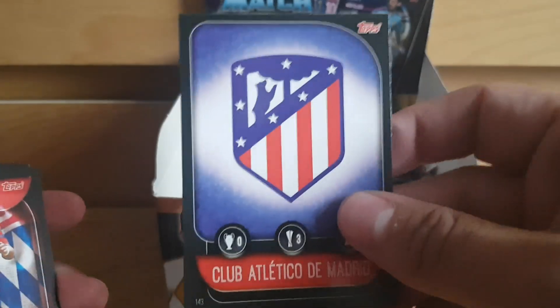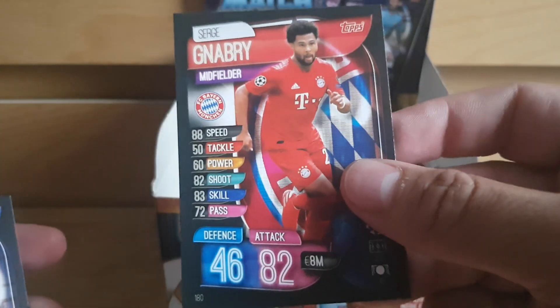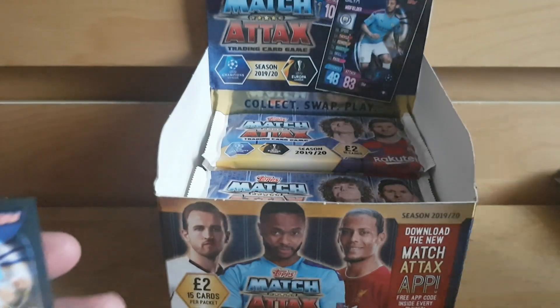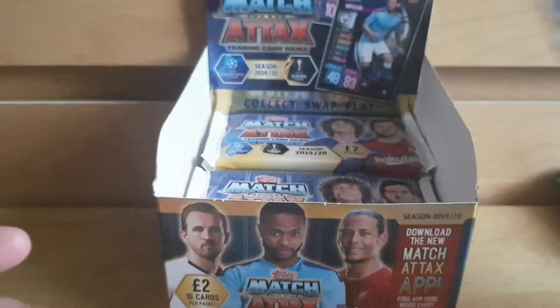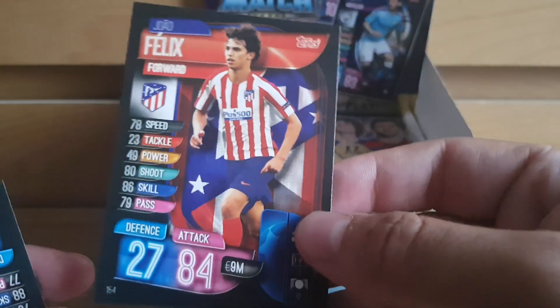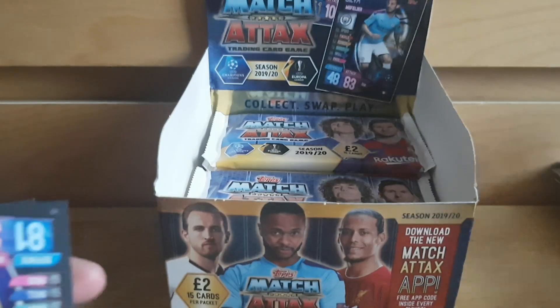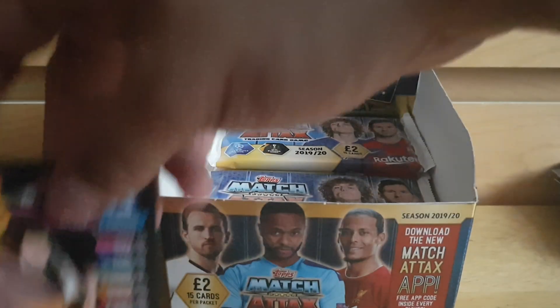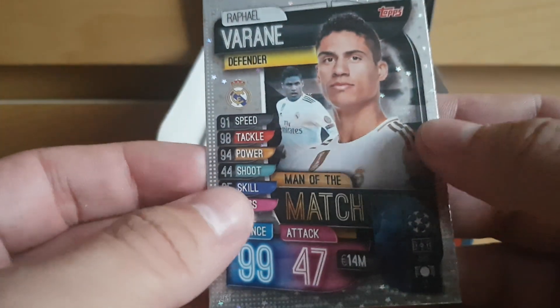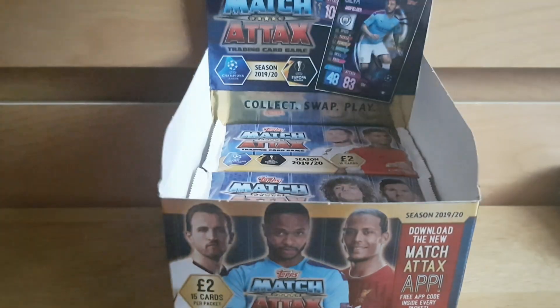Next pack: Ryan Bennett again, Gnabry — how many more — Atletico Madrid badge, Ivan Perisic, Memphis Depay, Riyad Mahrez, Kieran Trippier, Edison, Borussia Dortmund badge, Gnabry again, Joao Felix, getting darker in September now — can't get the best lighting conditions — Kingsley Coman, Antonio Rudiger, Vinagre, and Varane Man of the Match — I think I pulled one of those today, very nice card all the same.